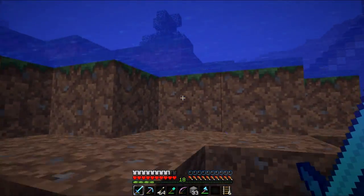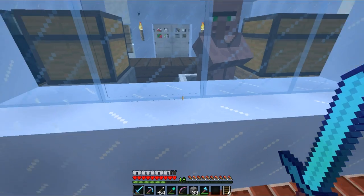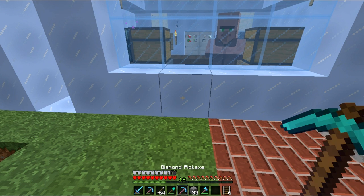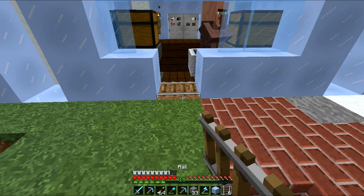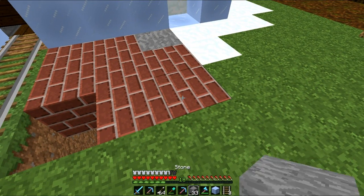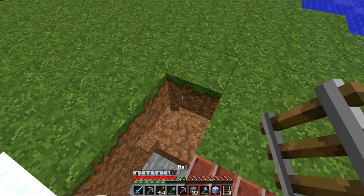That's done, so all we need to do now is use the minecart to get him out of here and get him in with my other villager. He's already in there in a minecart. I'll use my silk touch, break this here, put some rail track along here, and get enough rail track to get him out. Let's have a look — should be okay.